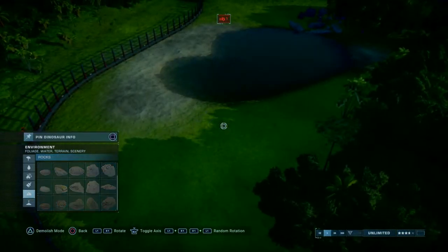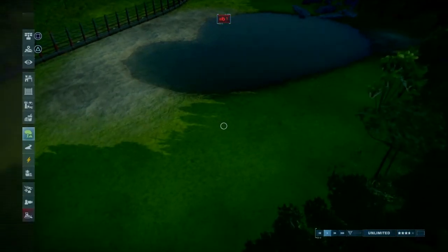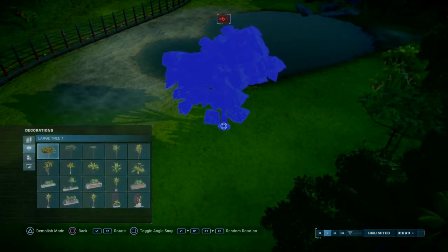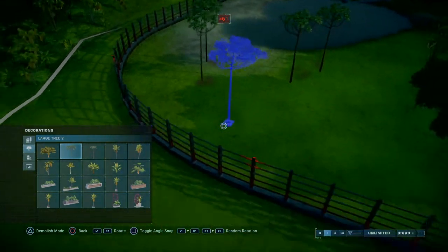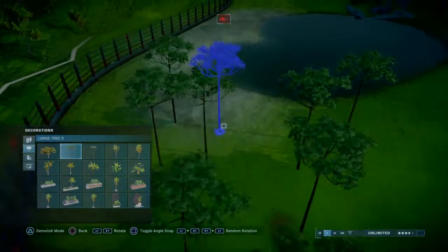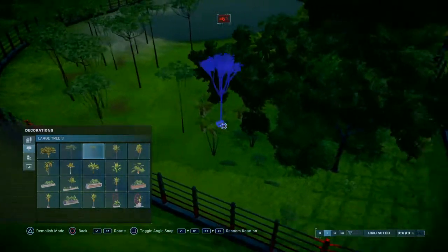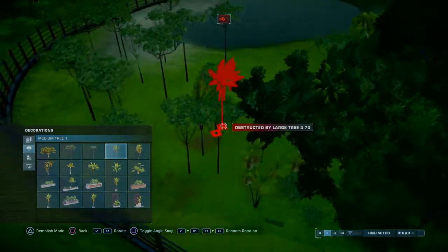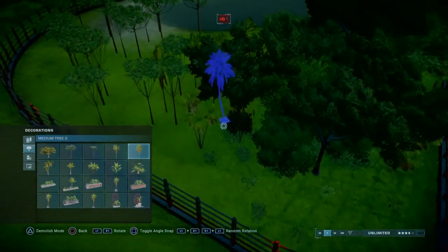Let's add a fern area or something. And then some shorter ones, and some palm trees, as if it's starting to connect with the regular forest.